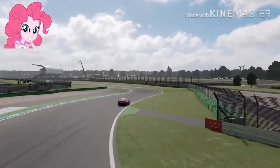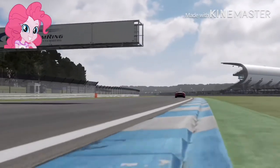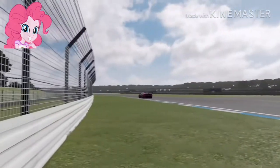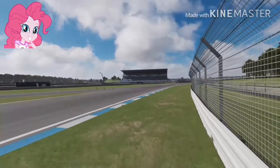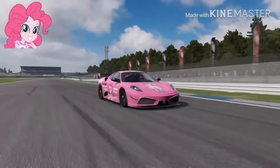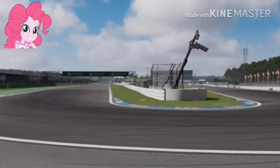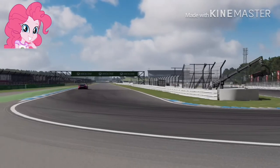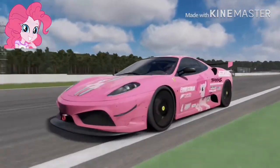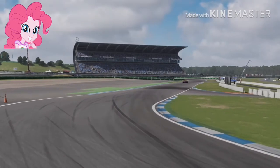Coming into turn 2, turn 3, and turn 4, entering into the back stretch into turn 5, about to enter turn 6 the hairpin. She's going out there really fast. She hit the brakes too late and the camera couldn't really see where she was going. And there she is — it's like one of those teleportations in a My Little Pony episode, where Pinkie Pie comes out of nowhere. She disappeared and reappeared out at turn 7. She's still got it right there!